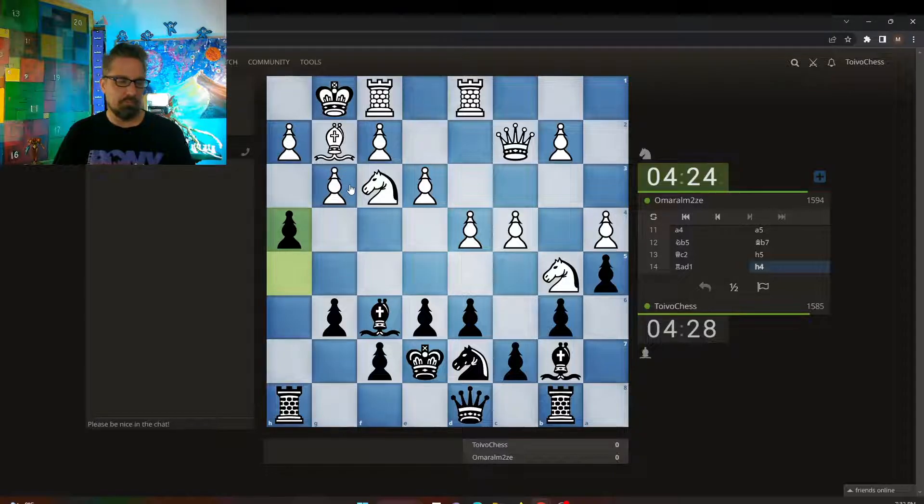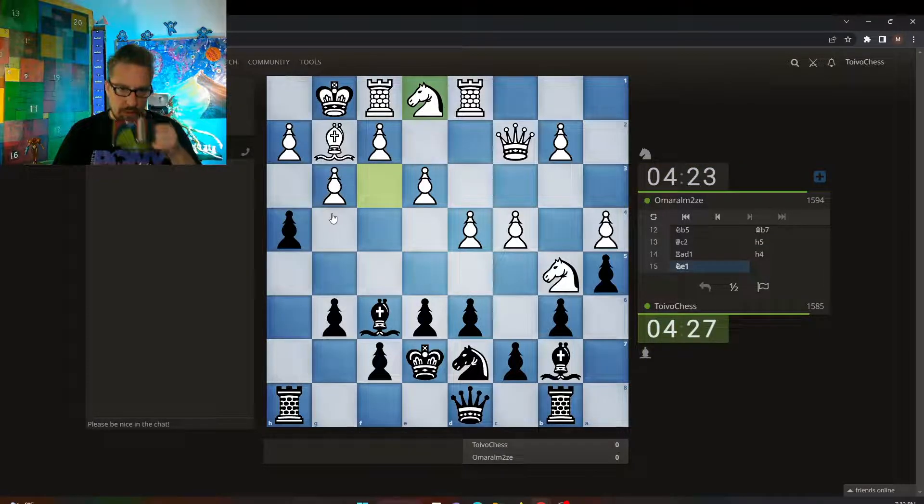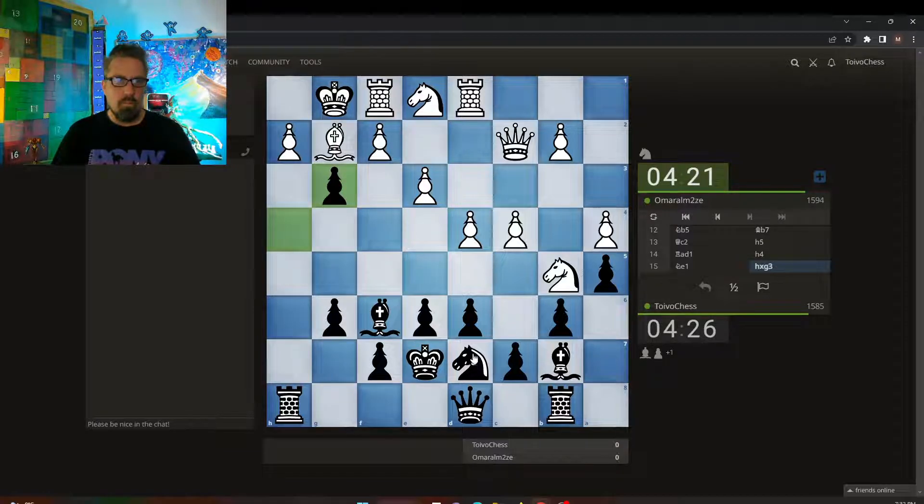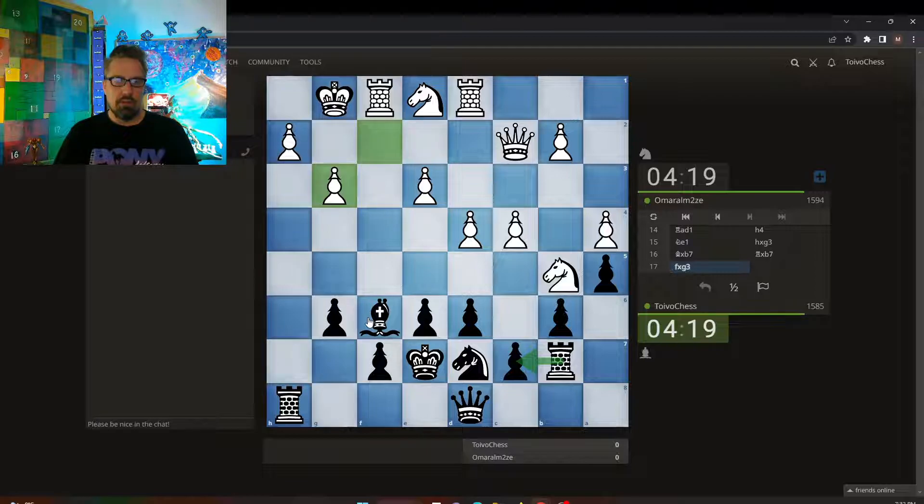I'm going to hit this kingside, uncover the structure. Another Rook defense here — the Queen is free to move. Can the Queen move anywhere useful, though?